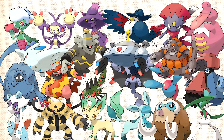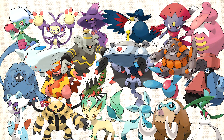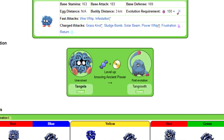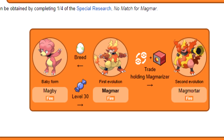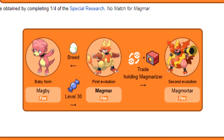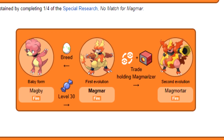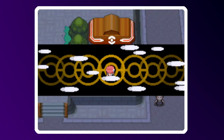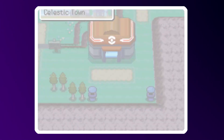Generation 4 introduced a bunch of new evolutions for old Pokémon, and while I think that's really great in concept, the way it was implemented just feels so strange. Because right alongside these new Pokémon, they also introduced some of the wackiest evolution methods ever seen in the series. It seems like this was done to maintain continuity with old games where these evolutions didn't exist. In theory it's a nice idea, but in practice, I think it's annoying.